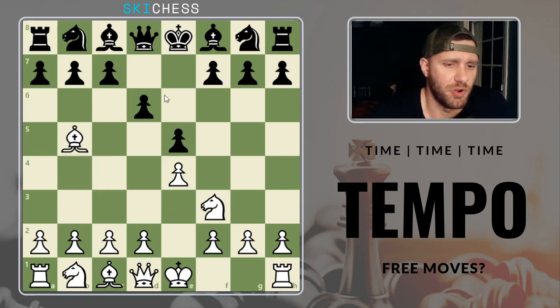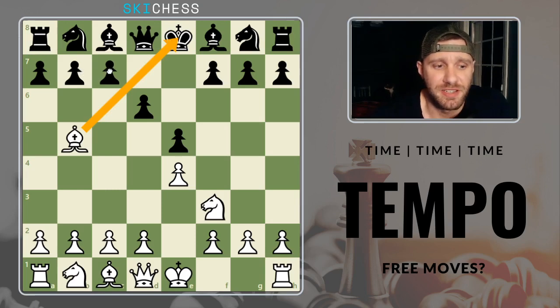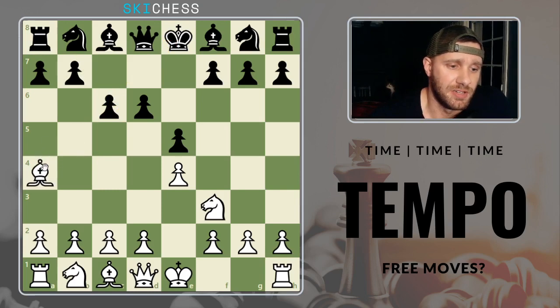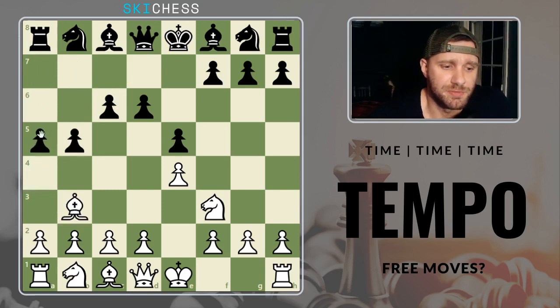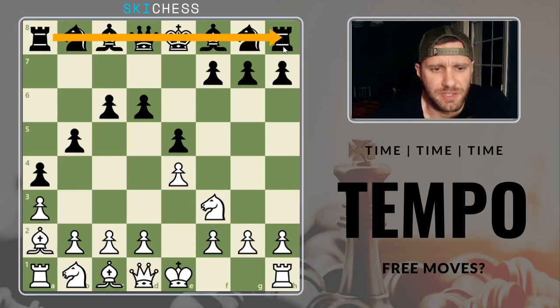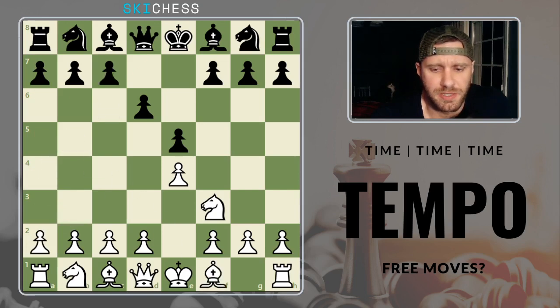Let's say we just artificially check the king — woohoo, I got to check the king, but did it really do anything? They could kick you out like that, and now you're left either backing up, getting kicked around the board, and your bishop is potentially going to get trapped. You've got to make a retreat square, and after all that, black just gained a ton of space. Not a whole lot of activity with getting their pieces developed, but you just wasted a lot of moves trying to get your bishop into the game.